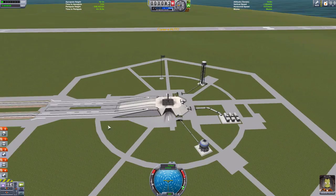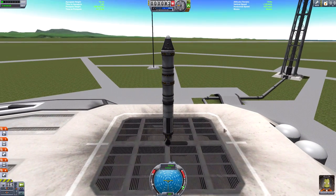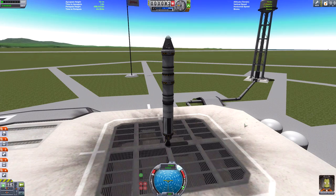Now that information is known, come out of map view. Set your thrust to full. Press the T key which will engage your SAS — make sure stability assist is selected. Whichever way you point your rocket, this control system will try to make sure you're traveling in that direction. Now let's do a countdown: five, four, three, two, one — launch, press spacebar.